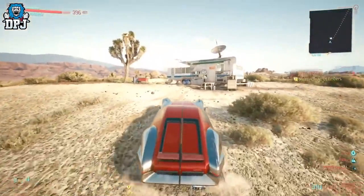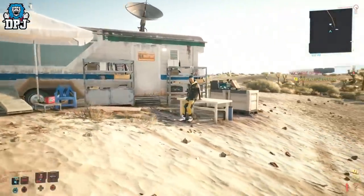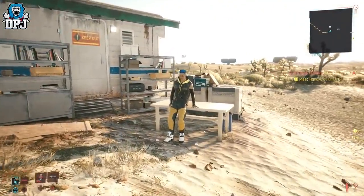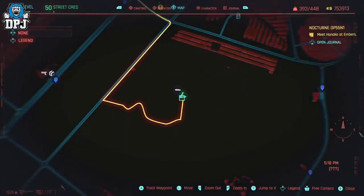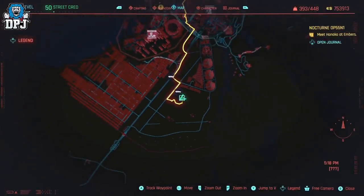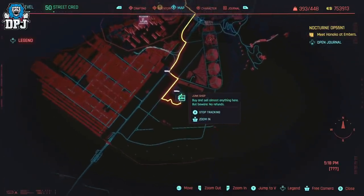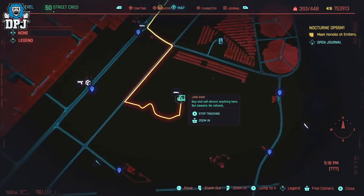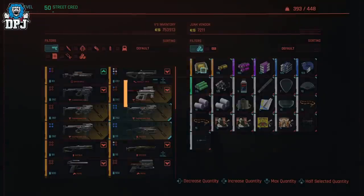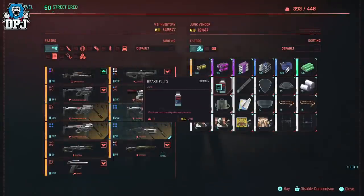Once you're done there, head to this vendor — a junk shop you can see on the map right here. This guy is probably the best because he has no dialogue every time you enter his inventory, and when it comes to skipping time by 24 hours you can do it right in front of him. Go into his inventory and buy up all of the legendary item components, epic item components, and rare item components — buy them all.